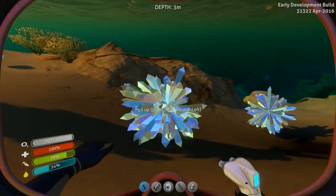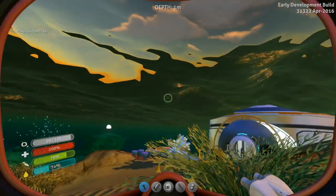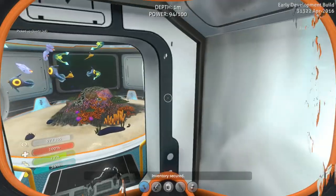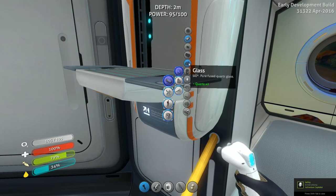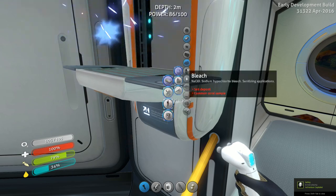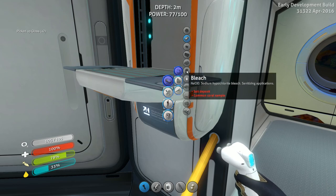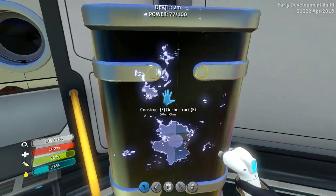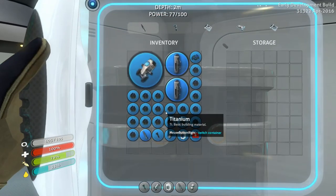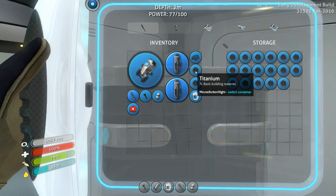Let's grab a few of these. Oh, there's the bleach - I need to check on that bleach. Bleach: salt deposit, comet coral. Lubricant: creepvine seed cluster. So I can make one of those - might be worth it. Oh wow, that is a lot of storage right there. I like that.